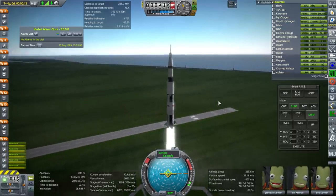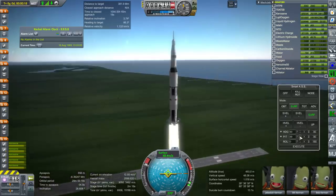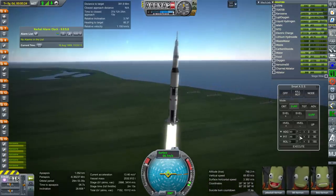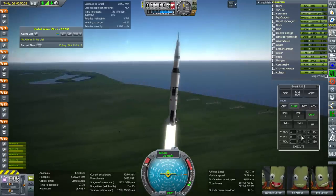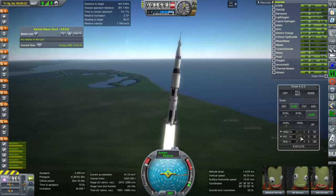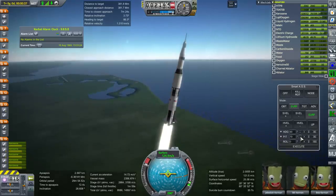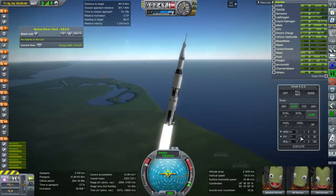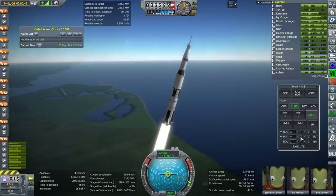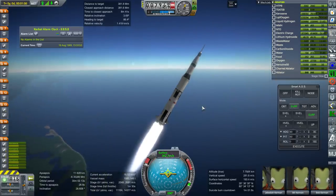The rocket did a roll program initially because of the orientation of the launch pad, but we don't need to replicate that. Once clear of the tower we use SmartASS. I typically aim for about 1,200 meters at 85 degrees pitch. The Saturn V turns a lot faster than you might think given its low thrust-to-weight ratio, because we need a lot of horizontal velocity by the end of the first stage. I want to be at 70 degrees at about 4 kilometers, then hold through dynamic pressure and the speed of sound.